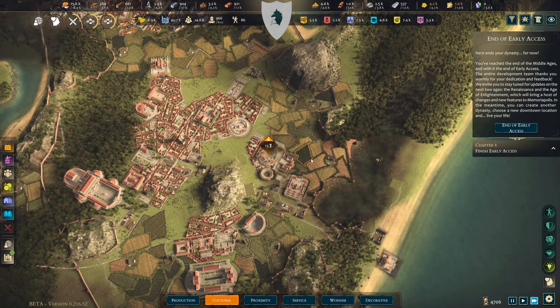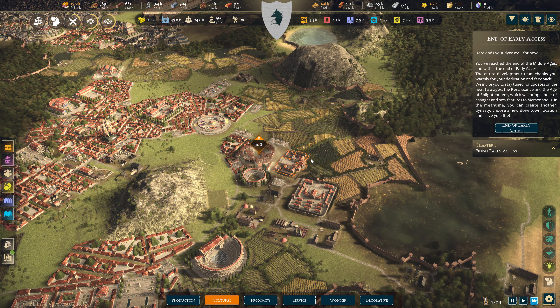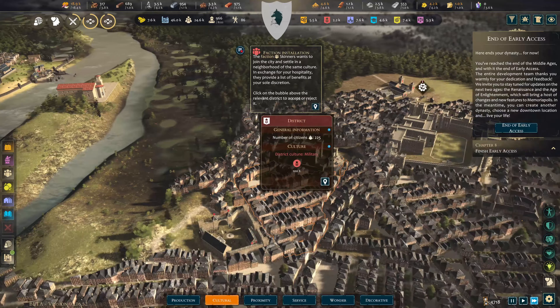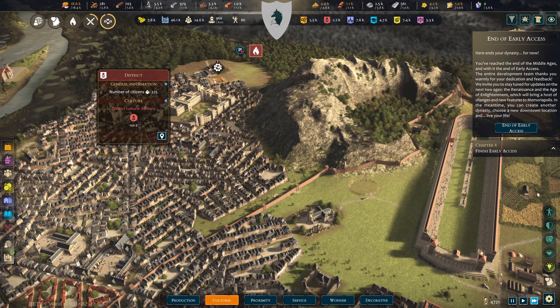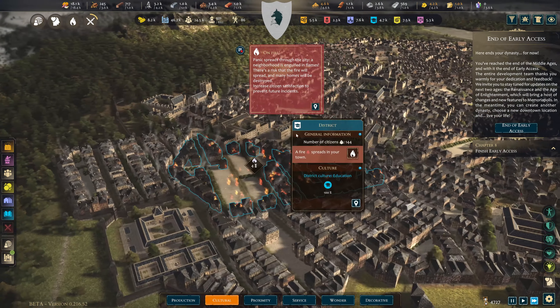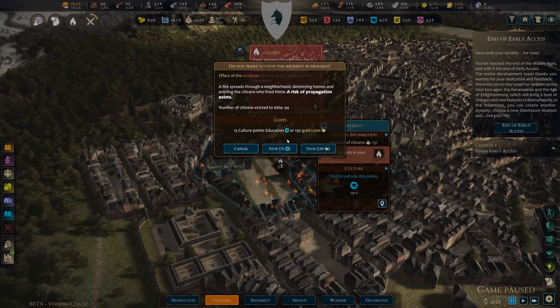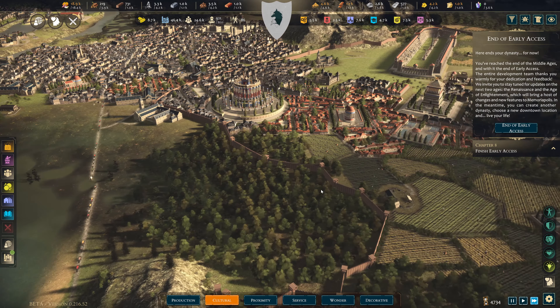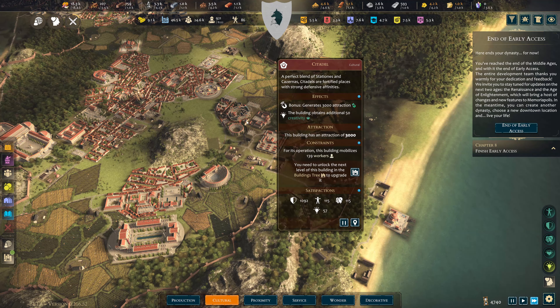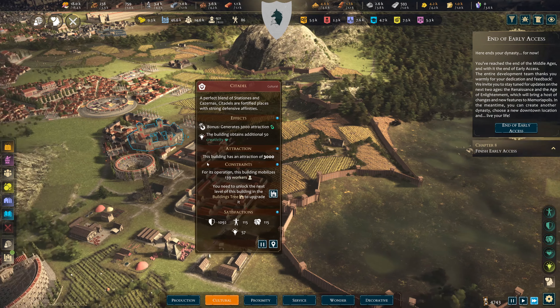One thing we didn't find a lot of is ruins. In a previous offline game I was coming across ruins all over the place. This is dead — get the improvement on it. There's a fire. All these fires and stuff should be stopping because most of this has come down now. Safety is massively increased.